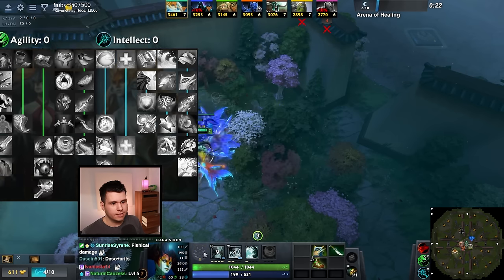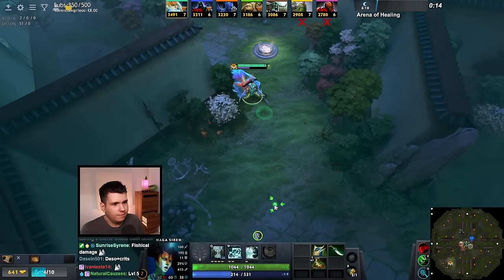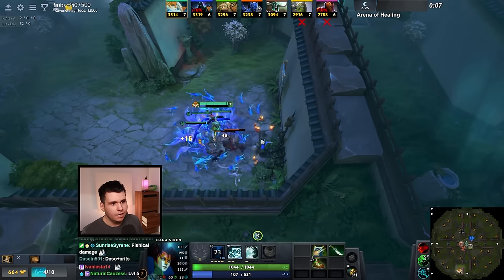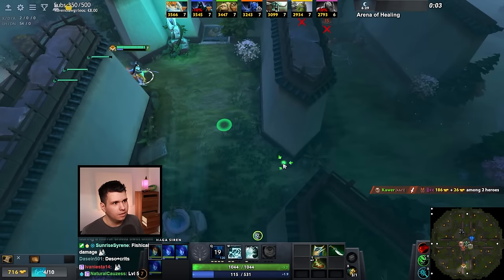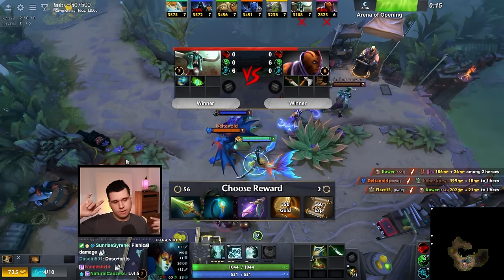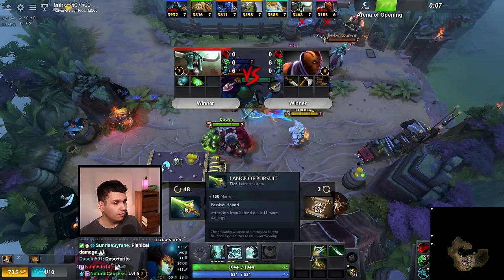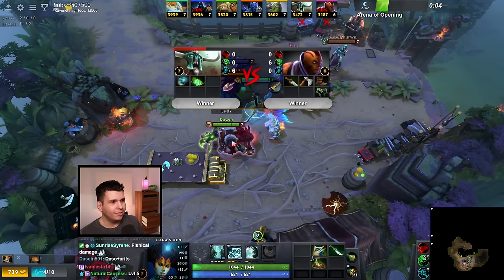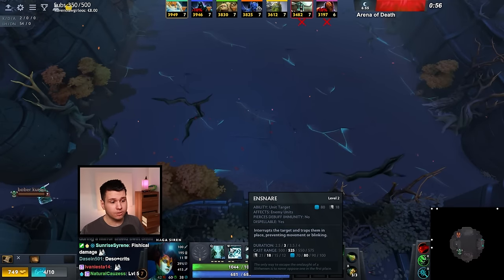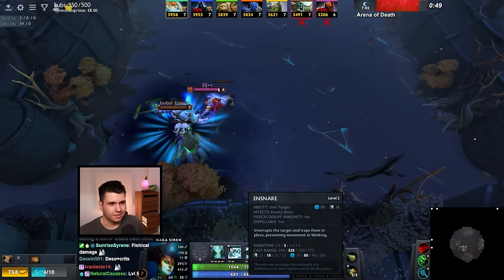Level this up. Ensnare deals 160% of our physical damage per second — that's huge, an enormous amount of damage. Especially if we're going to become universal, and especially because you won't be able to dispel it or prevent it with magic immunity — it'll just always deal the damage. I also think this path is fun because it kind of recreates classic Naga Siren. Old school Naga Siren's Ensnare was the filthiest ability in the game — it wasn't purgeable and it pierced magic immunity, so you just couldn't do anything against it.